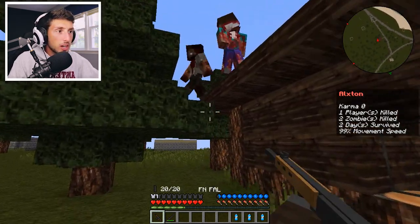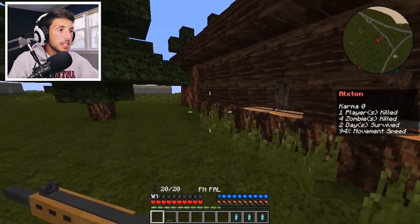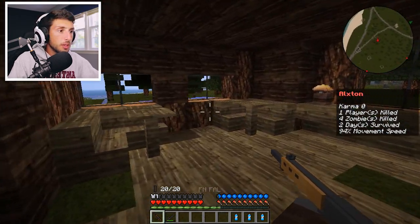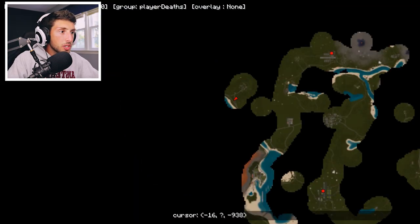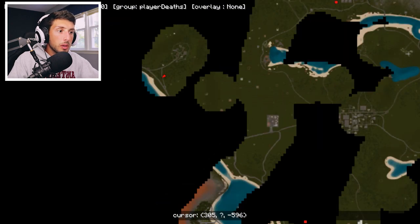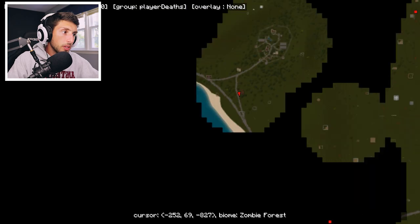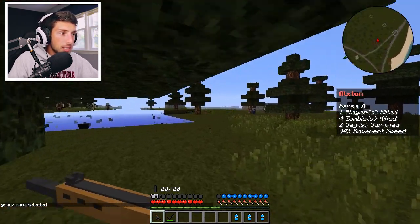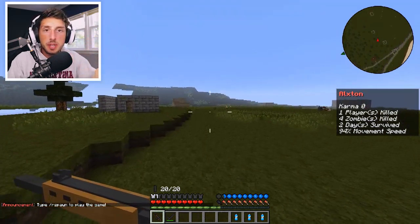The zombies might be aggroed onto someone else. How do I get my pistol out again? It's not C — this is probably a different command. The nightstick is working great right now. Let's go back inside — no one in here, it seems completely looted out. I'm going to set a waypoint. We're a bit far out, so let's head toward this building. I'm going to have to walk in this direction.